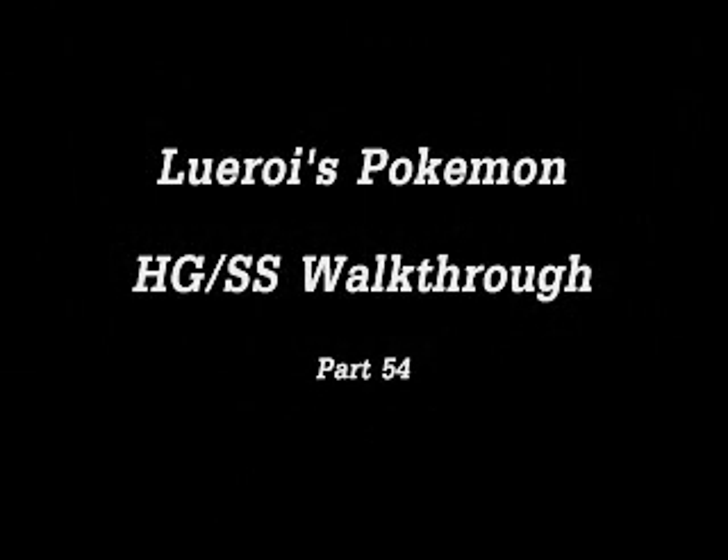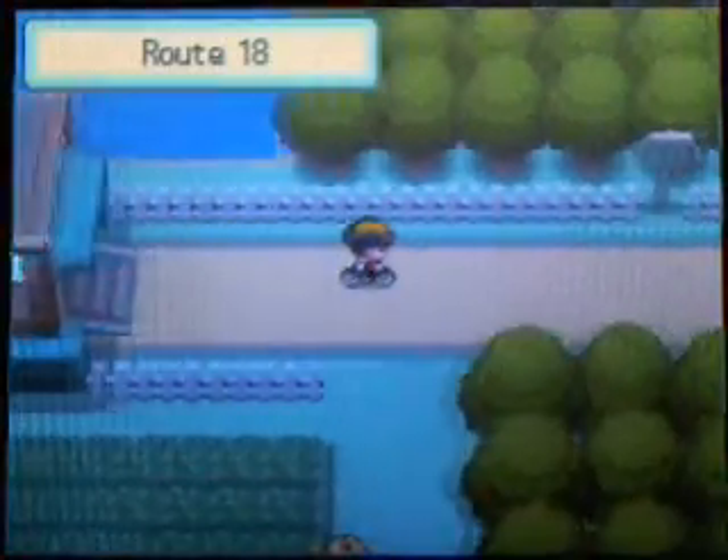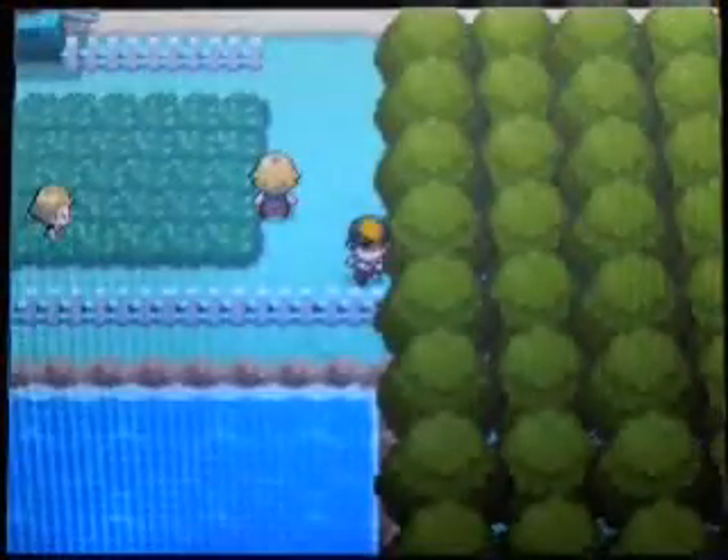Leroy's Pokemon HeartGold and SoulSilver Walkthrough, Part 54. So once you're done with the cycling road, you're going to get through this building right here, and it leads you to Fuchsia City. But you're actually going to be able to fight some trainers down here first.